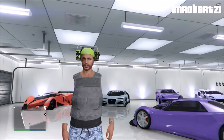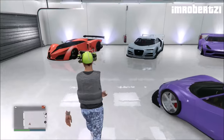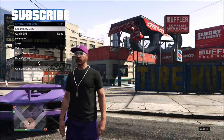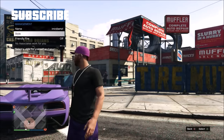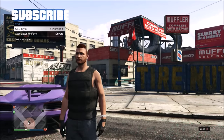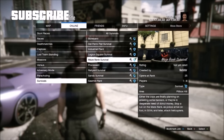I will show you how to get invisible arms after the new update. The first thing you need to do is start a CEO, then hold down select, go to SecuroServe, CEO, Management, CEO Style and pick the outfit Premiere. Now go online, Jobs, Play Jobs, Rockstar Created, Survival and start the Maze Bank Survival.